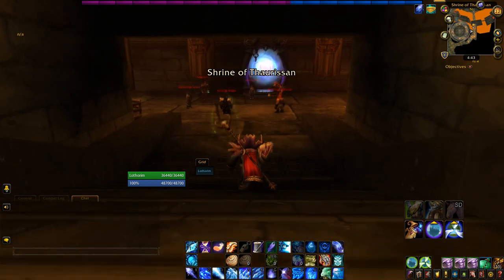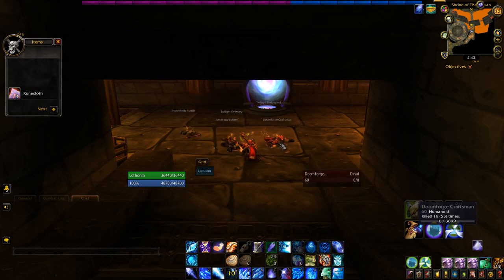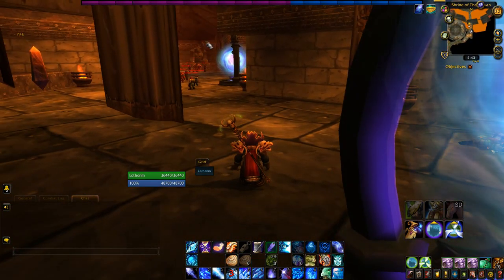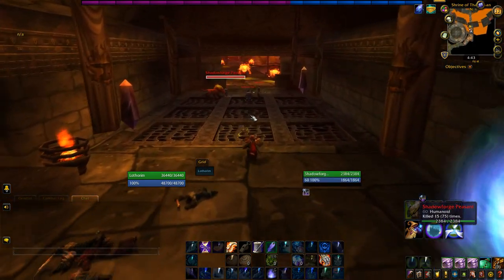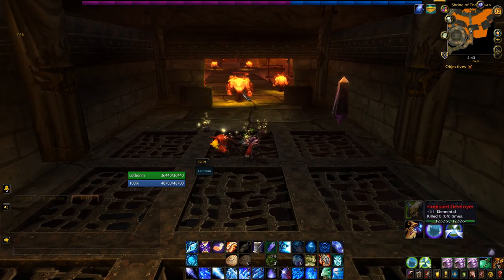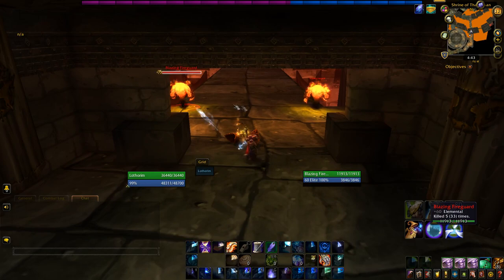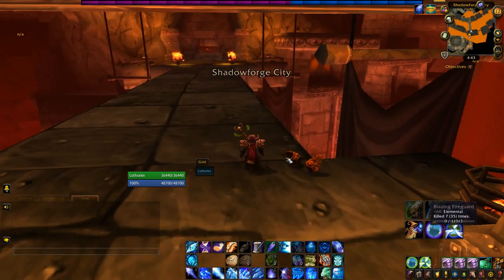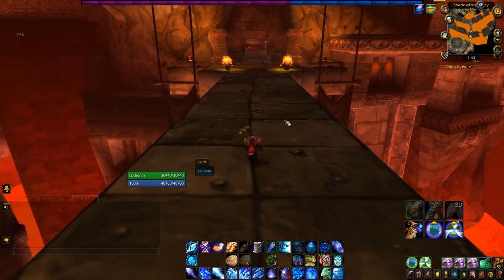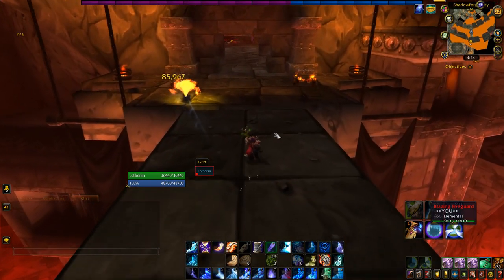Here we are in the Shrine of Thaurissan. The elemental stuff isn't here in Classic, but the layout is basically the same. Our goal is to come back to that statue, but first we have to go get our quest item. The quest item is called Iron Foe, and it drops from the chief architect, Phineas Darkfire. So we're going to go kill Phineas Darkfire. BRD is a legitimately very large instance — massive — so today we're just going to focus on getting the key.